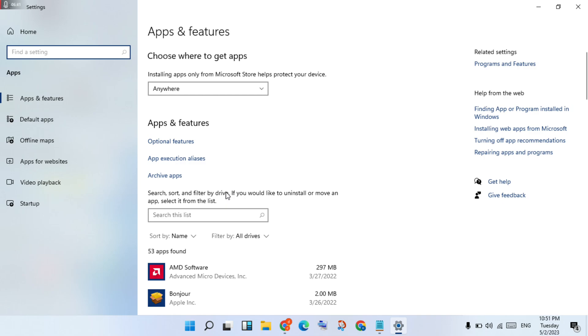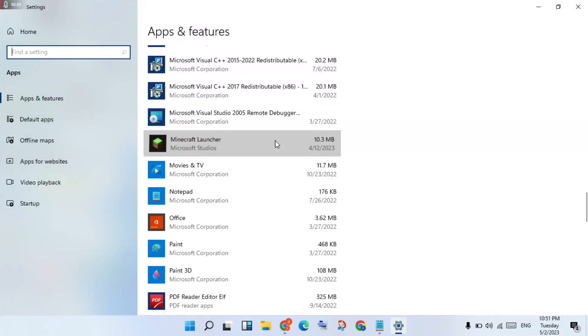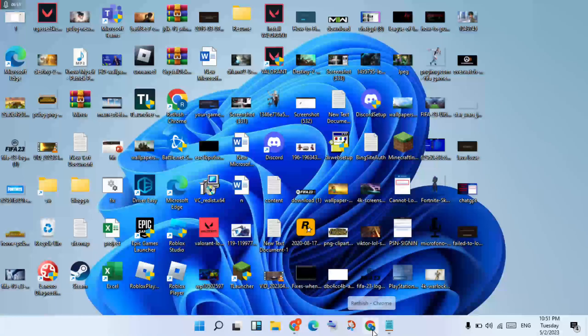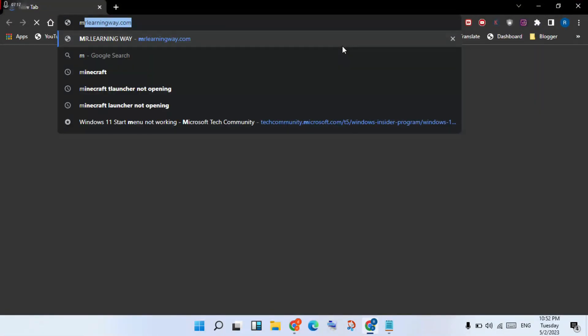Wait a few minutes. Scroll down, click the Minecraft Launcher, select Uninstall, and confirm the uninstall. Then open any browser and search for Minecraft download. Download Minecraft for your Windows version.